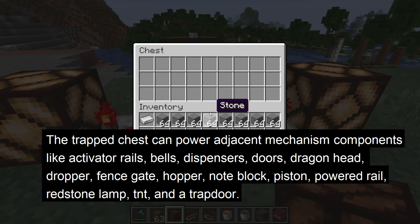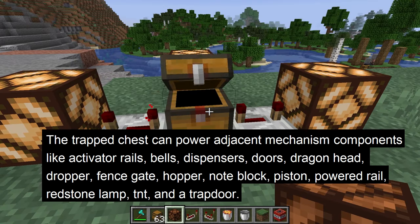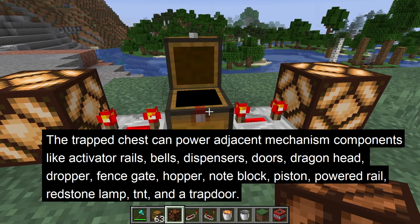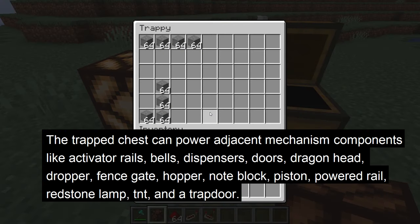The trap chest can activate adjacent mechanism components like activator rails, bells, dispensers, doors, dragon head, dropper, fence gate, hopper, note block, piston, powered rail, rail, redstone lamp, TNT, and a trap door.